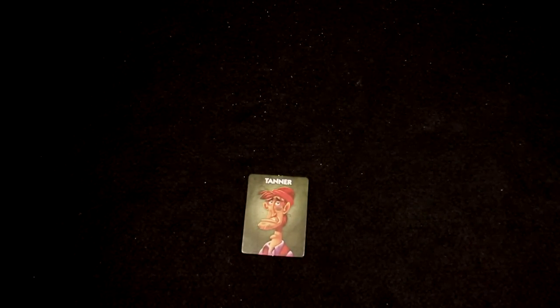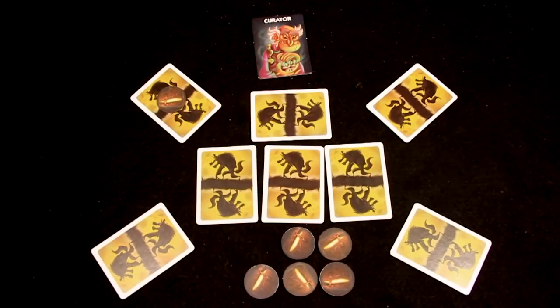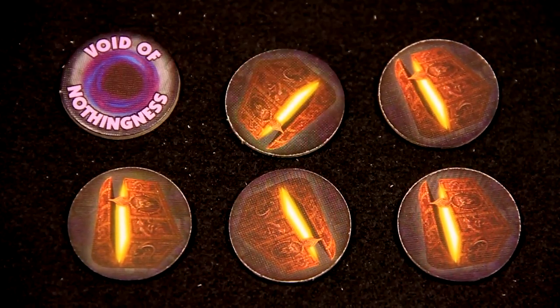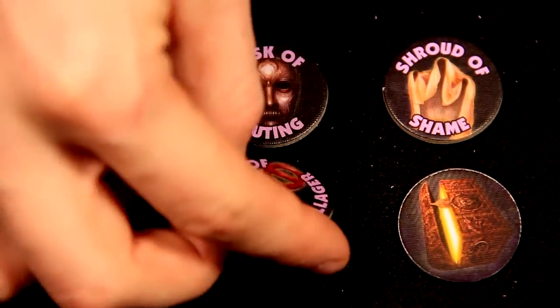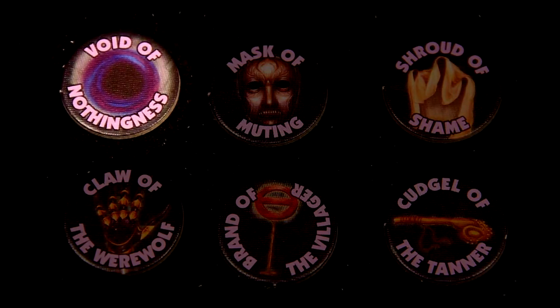The Curator takes an artifact token and puts it on another player's card. If a player wakes with an artifact token, they look at it at the start of the day. They are not allowed to show their artifact to other players, but can say whatever they like about the token so long as they don't violate its effect.